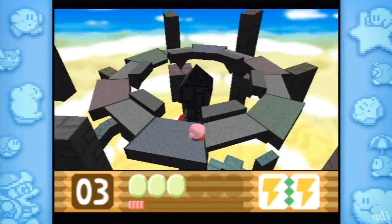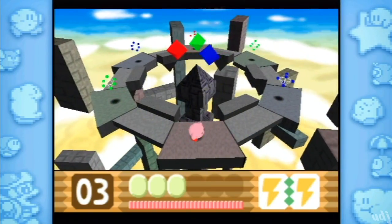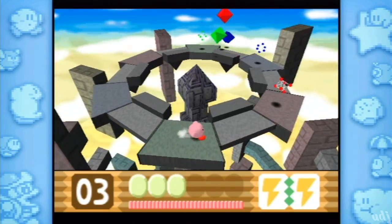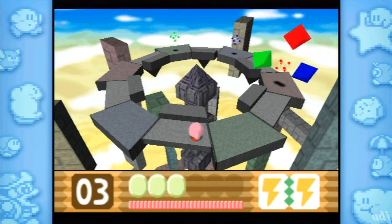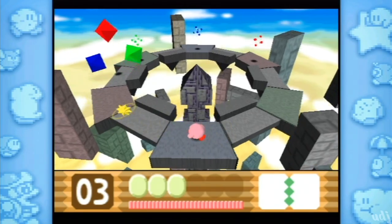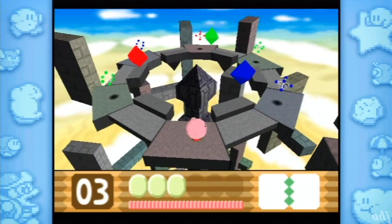Now we gotta fight them. They have these polygon DNA thingies. Let's see if this works. Oh Lord — how did you dodge that? How did they dodge that? Well, I guess we gotta do it the old-fashioned way after all.